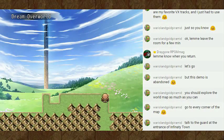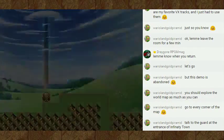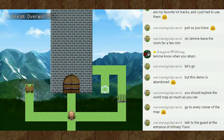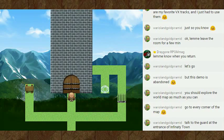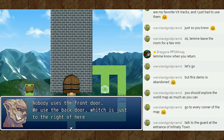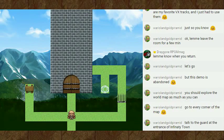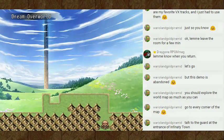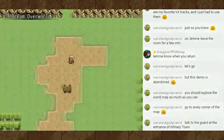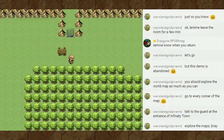Oh wow, that's quite an interesting view there. Wait, it's not a view — it's trickery. We're going up to the entrance of Dark Tower like that. Dark Tower. Danger. Nobody uses the front door; we use the back door, which is just to the right of here. But we aren't going to be able to get in there yet. I like that visual trickery there.